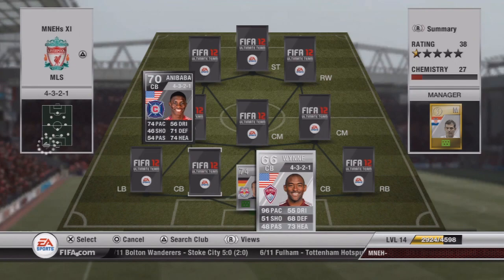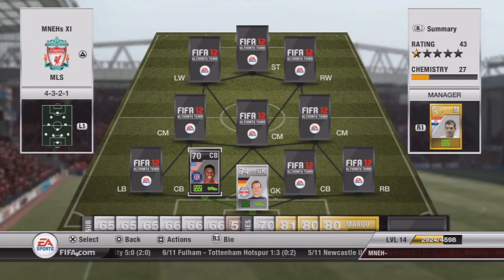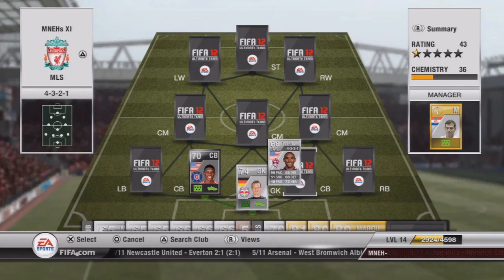Our first centre back is an inform himself and it's Annie Baba — he's got 74 pace, 71 defending, 74 heading, so he's a really good all-round centre back. Because he's a silver in-form he's going to cost you quite a bit, around 14,000 coins. Pretty reasonable, I would think, for a silver in-form.